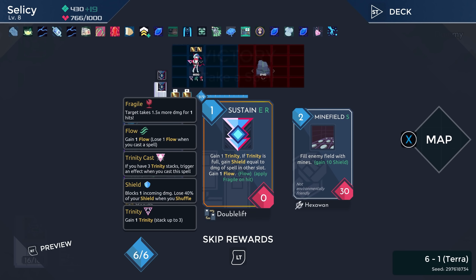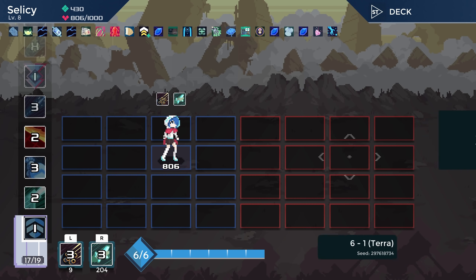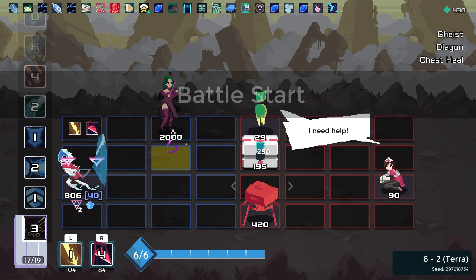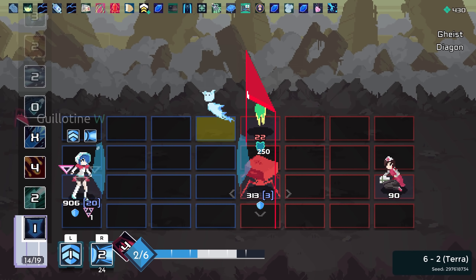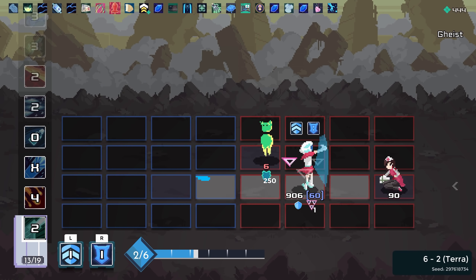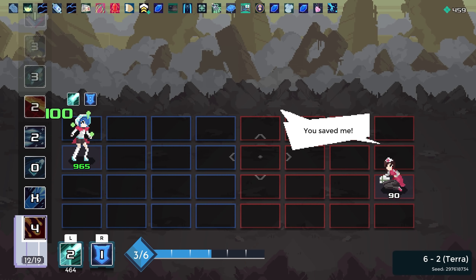Sustain: gain one Trinity, and if Trinity is full, gain shield equal to the damage of the spell in the other slot, and gain one flow. Honestly I will take this — we've got some good trinity stuff going in this deck. Worst case scenario it's gain one Trinity, best case scenario we can get a ton of good stuff.